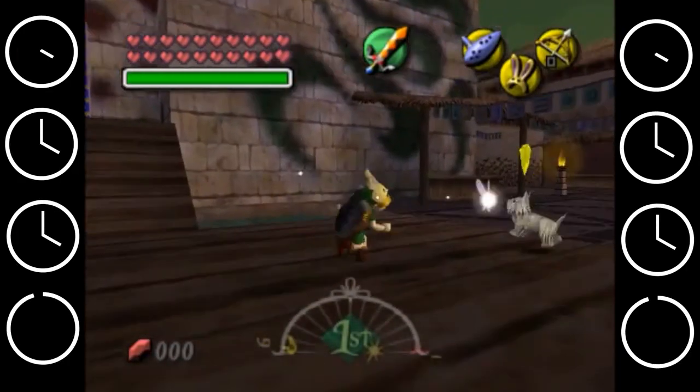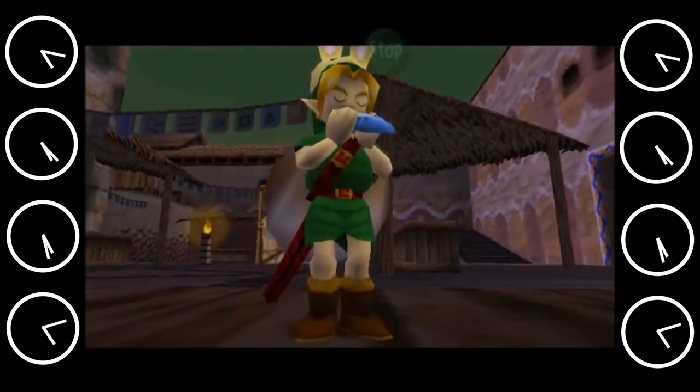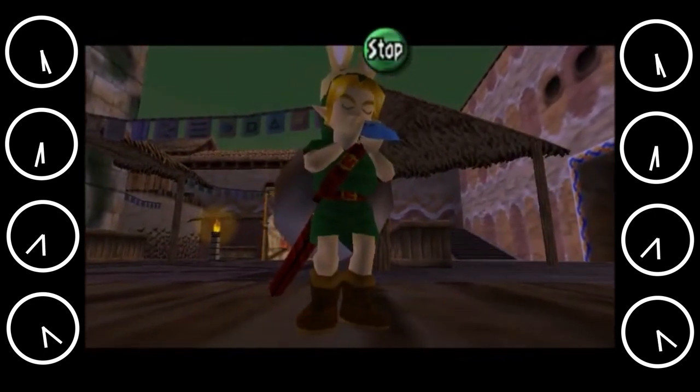But one of the oldest examples of time manipulation is in Legend of Zelda: Majora's Mask, where Link can slow time or skip entire days with the use of music. And if you want to see a game use time manipulation really poorly — Deathloop.